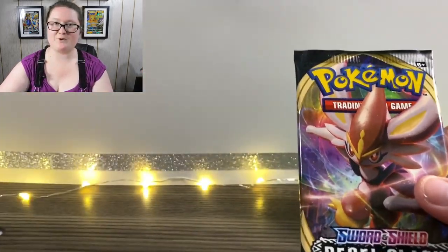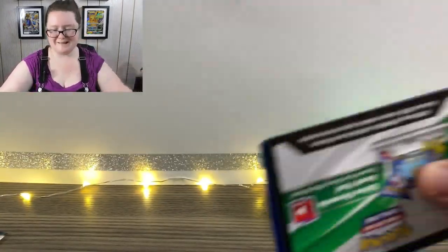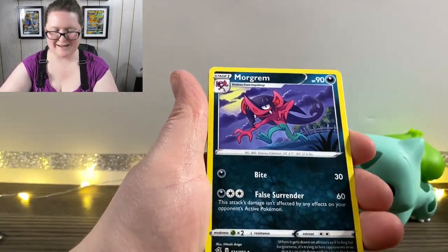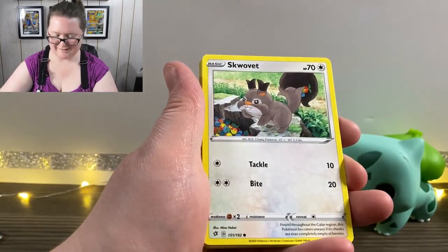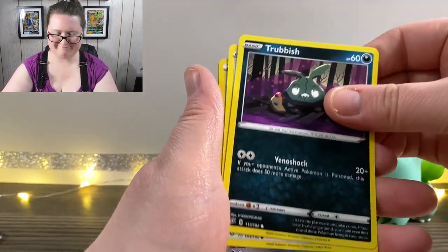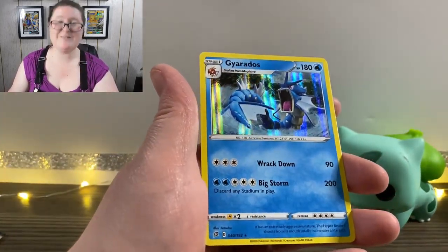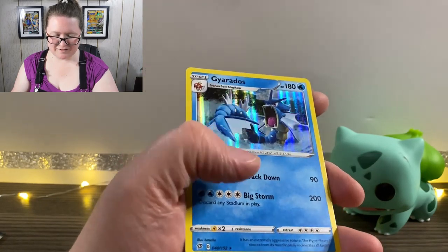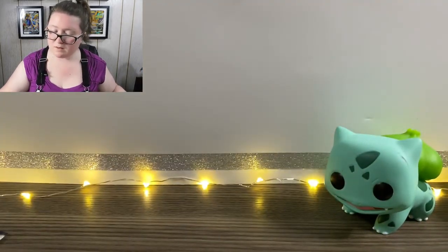Only two packs left, guys. We're almost there, almost done. Let's hope that we actually get some more stuff and they're not just kind of like sad little packs. Got our Energy first, a Morgrem, Full Heal, a Training Court, Snom, Snover, and a Natu, Trubbish, Pidove, a Reverse Holographic Capacious Bucket. And last but not least — ooh — a Holographic Gyarados! That looks baller. It says he's an atrocious Pokemon — he's not, he's adorable. Don't listen to them. You are gorgeous.